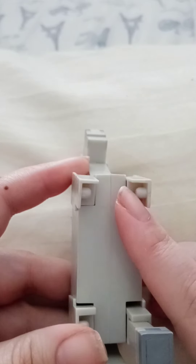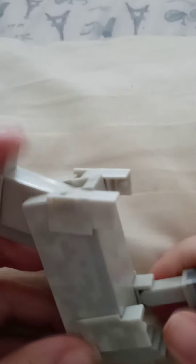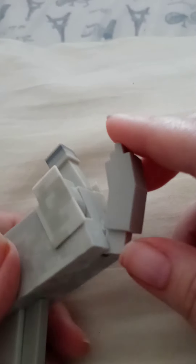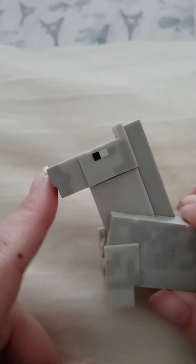This one is a horse. It's missing some legs, but anyway, it has a tail — the tail moves. Poor little horse is missing some parts. The head moves too, I guess, so it can eat.